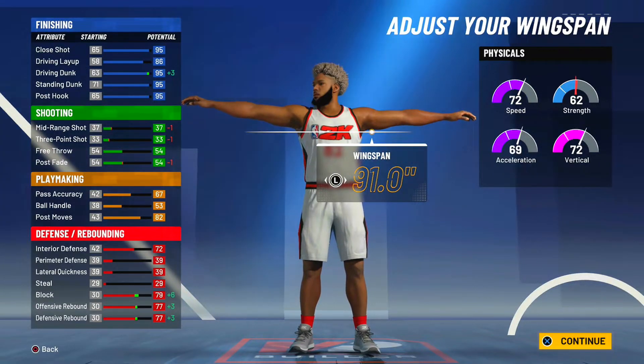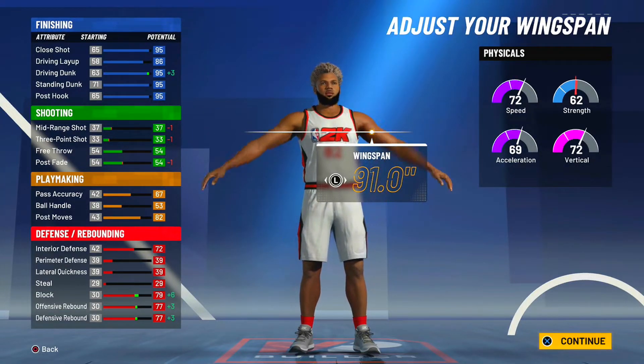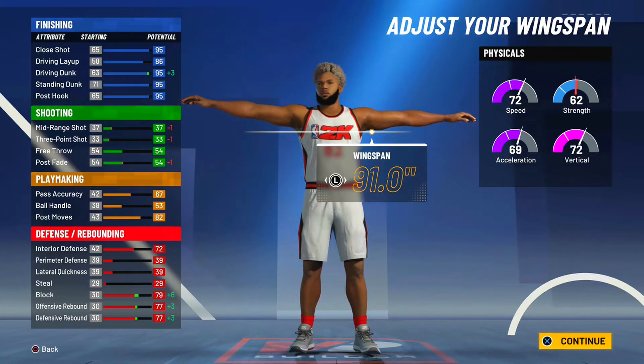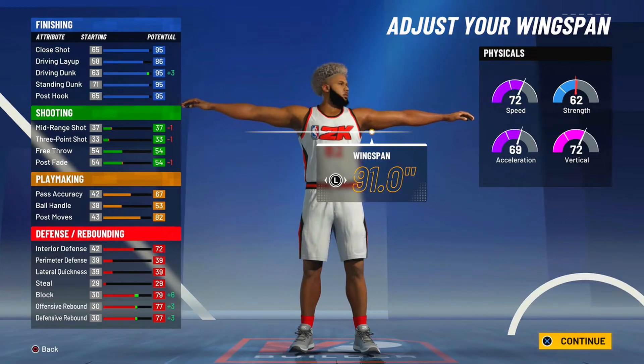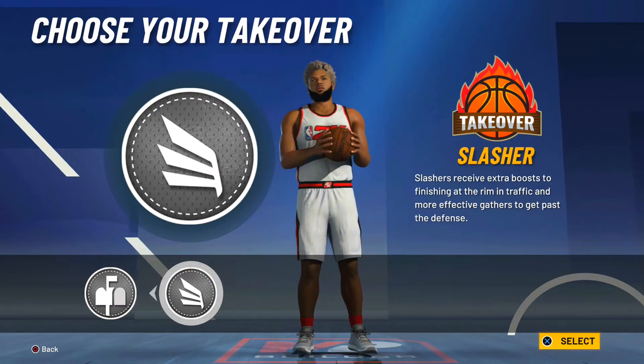Of course we want to max the wingspan — we are a center build — and we get plus 3 to driving dunk. At 99 overall you'll have a 99 close shot, 90 driving layup, 99 driving dunk, 99 standing dunk, and a 99 post hook. Maxing the wingspan at 91 inches also helps your block, offensive rebound, and defensive rebound a ton.